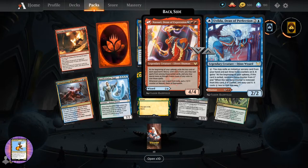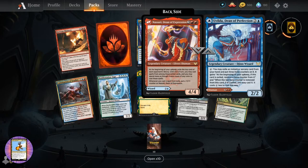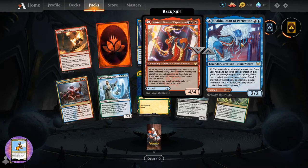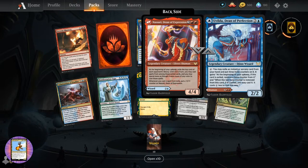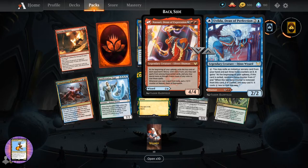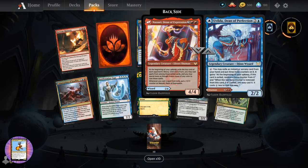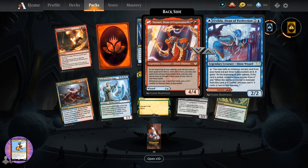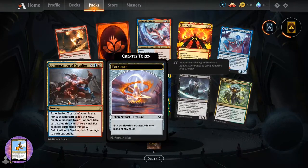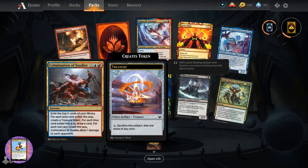And on the other side, Vilda, Dean of Perfection - two-two for three, Jhin Wizard, legendary. Tap: you may exile an instant or sorcery card from your hand and put three Hoon counters on it. It gains: at the beginning of your upkeep, if this card is in exile, remove a Hoon counter from it. When the last Hoon counter is removed from this card while it's in exile, you may cast it for four less. Culmination of Studies - we have openly drawn it a couple of times.